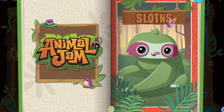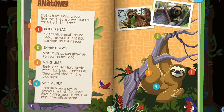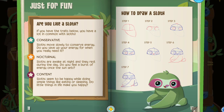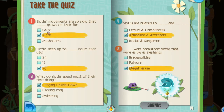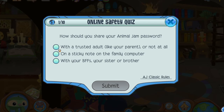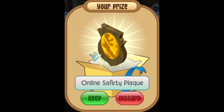Another really interesting one is the quizzes in the Chamber of Knowledge. You just pick an animal and go through a book with artwork about the animal you picked, and then at the end there's a quiz, and if you get all the questions right, you get a trophy of the animal. Also, there's an online safety quiz, and if you get all of those right, you get the online safety plaque.